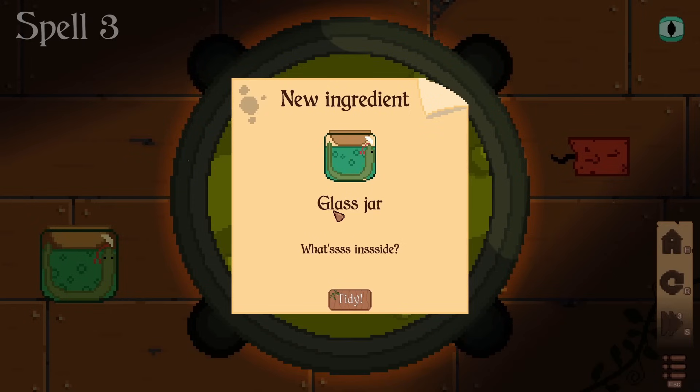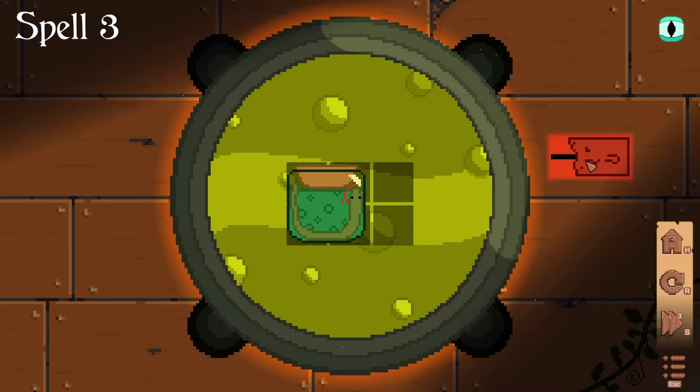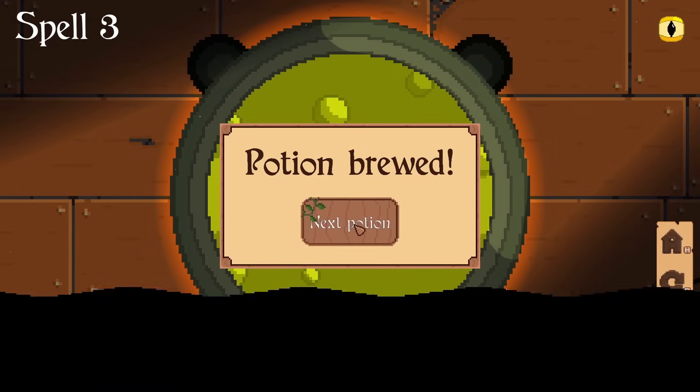New ingredient: a glass jar. What's inside? I see what you did — inside there is a little snake. I'm sorry, snake friend, but we are going to have to put you into a potion. Although you are inside a glass jar, so does that mean you're going to be okay? So a slightly bigger grid — this seems fairly obvious. There we go, all very good. Potion brewed. Let's go to the next.